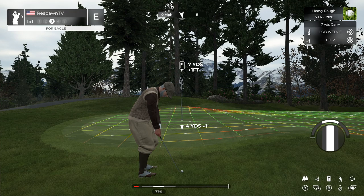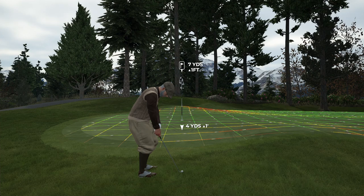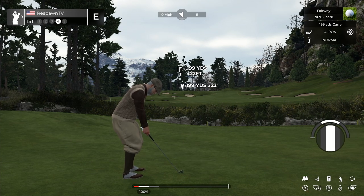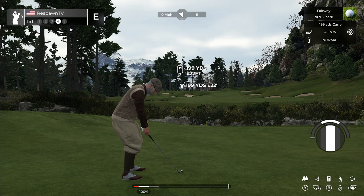We got no bounce whatsoever, but it did go 192. One thing I noticed is our lie — and I'll go over this more in another video — our lie is a severely downhill lie. Downhill lies are going to flatten that ball out even more. It ended up going the same distance but was flattened out so that when it hit that hill hard it just stuck, because this course actually has extremely soft rough. It still went about 192 — that's what we were looking for.